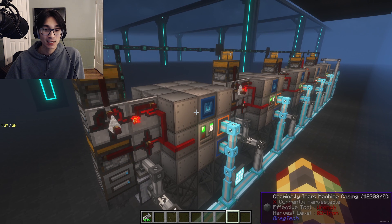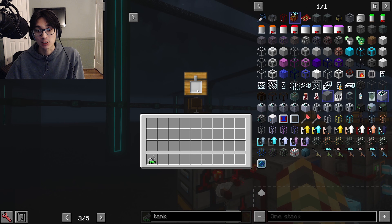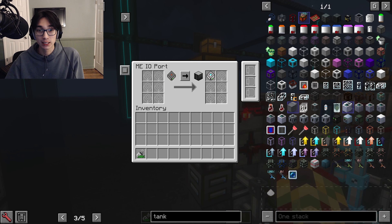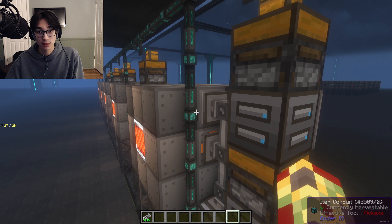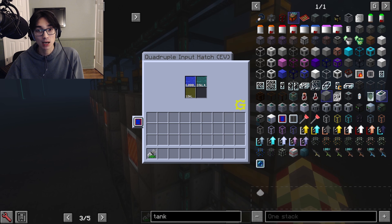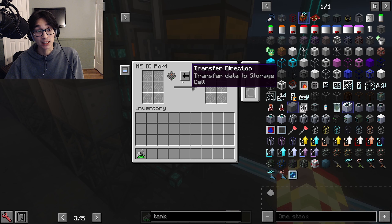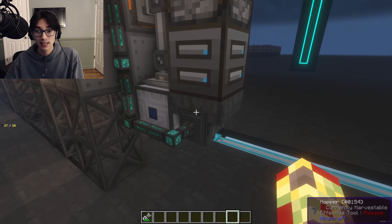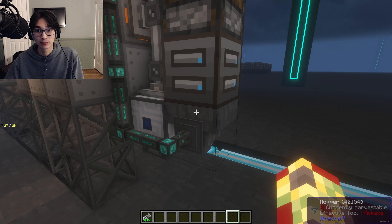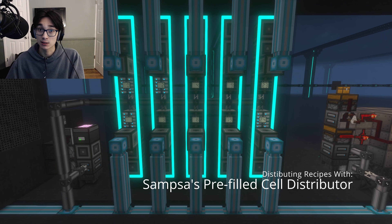So what did we just build? When a recipe is sent to any one of these universal processing setups, the cell is deposited in the small chest. It is then pulled into this IO port, where its items are deposited in the super bus, and the fluids are decoded first and then deposited in the input hatch. Once the recipe is done, the storage cell that is empty is now pulled into the MEIO port, which pulls the non-consumable circuit back into it, and then goes out through this hopper. This, however, is only half of the battle. In order to distribute recipes to your machines, you'll need something called a cell distributor.